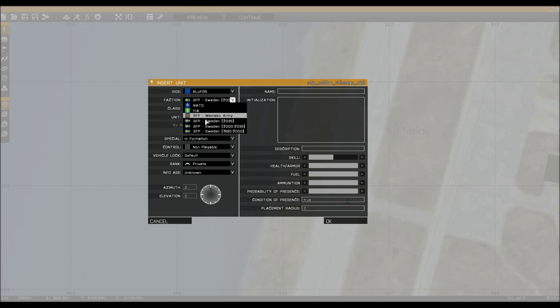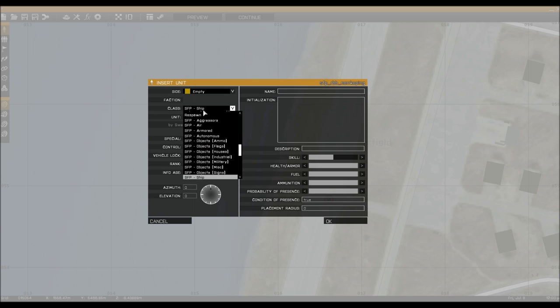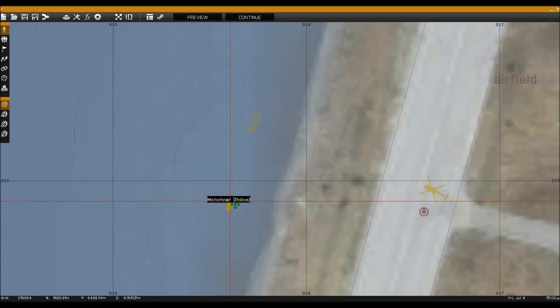Back again — we need a ship. We'll take the massive Swedish ship here, the Northköping class. Actually, I'm going to put it here because that's what the mission is designed for, but I think we're going to use one of the smaller boats. They are easier to handle and demonstrate on camera.